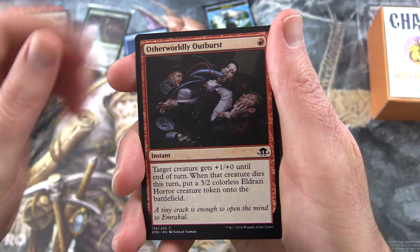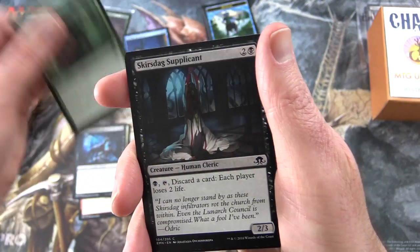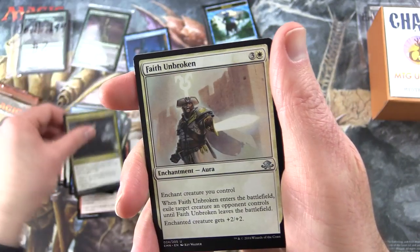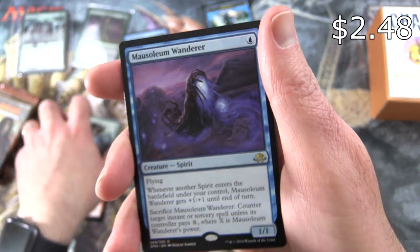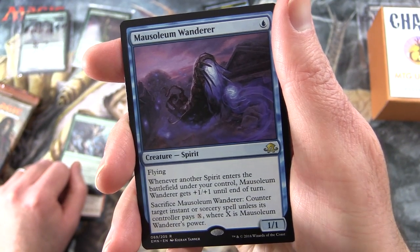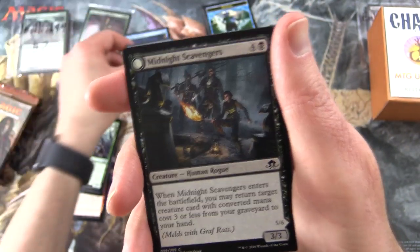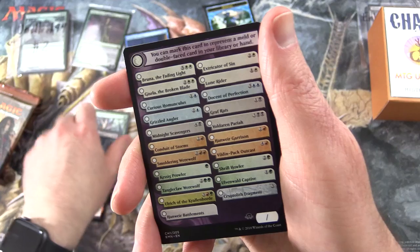We have Otherworldly Outburst, Dawn Griff, Thraben Foulbloods, Wolfkin Bond, Skirstag Supplicant, Laboratory Brute, Prophetic Ravings, Lunark Mantle, Exultant Cultist — uncommons — Campaign of Vengeance, Faith Unbroken, Narlwood Dryad, and rare is Mausoleum Wanderer. Creature Spirit, 1/1 for a single blue. Has flying. Whenever another Spirit enters the battlefield under your control, Mausoleum Wanderer gets +1/+1 until end of turn. You can sack it to counter target instant or sorcery unless its controller pays X, where X is Mausoleum Wanderer's power. And a Midnight Scavengers that flips around — that's the meld mechanic in that set — a checklist and an Eldrazi Horror.